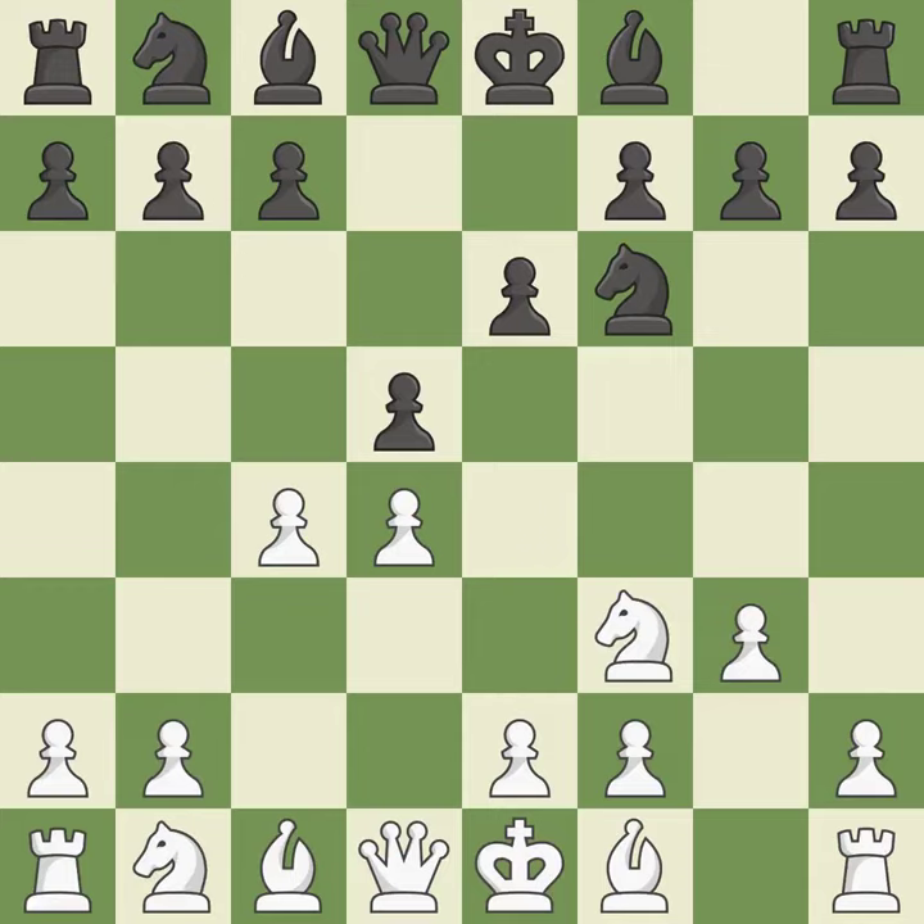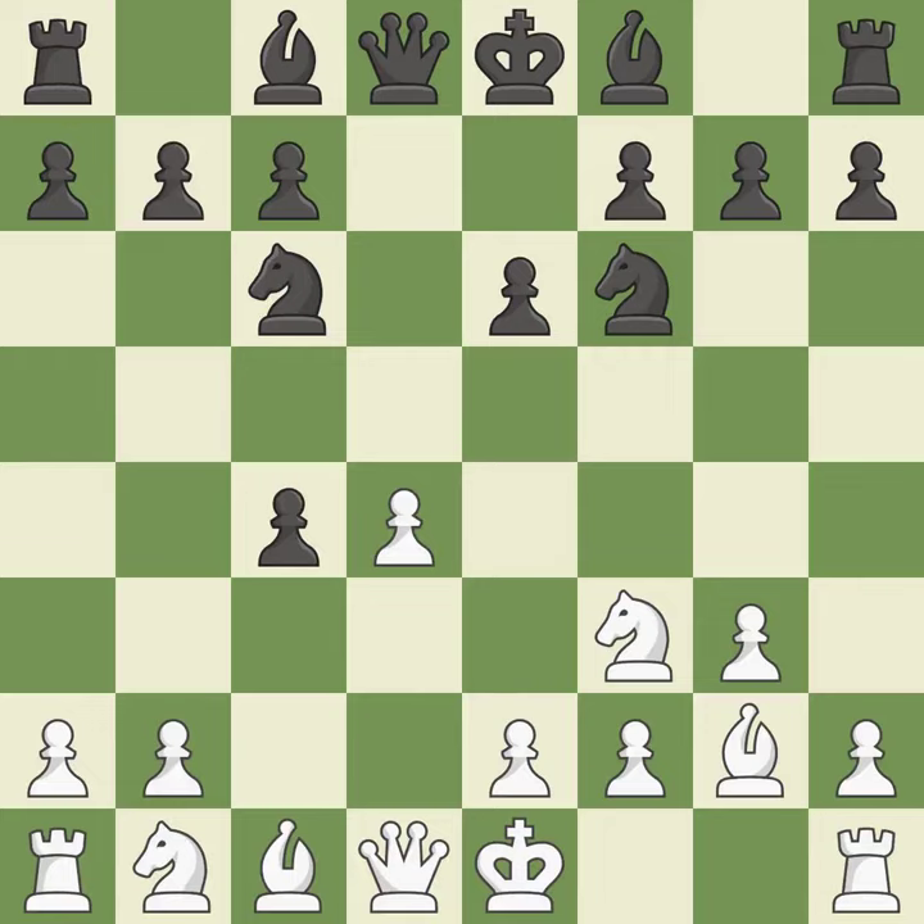The bishop is prepared to move into a functional square — that was a free pawn. By positioning the bishop on a potent diagonal, this fianchettos the bishop. The d4 pawn is attacked as the knight advances toward the center on move Nc6. Qa4 develops the queen, threatens the c4 pawn and pins the knight.